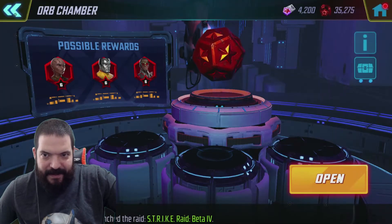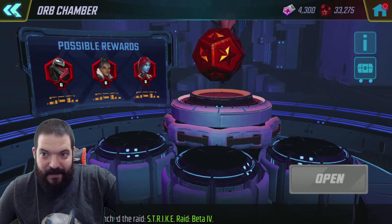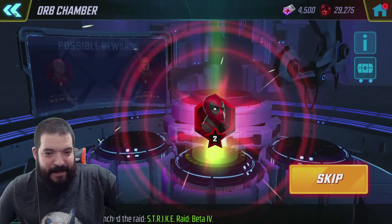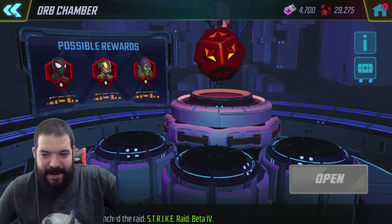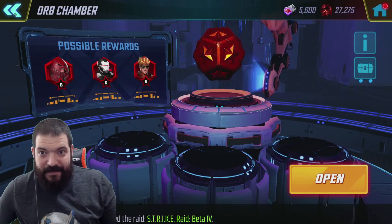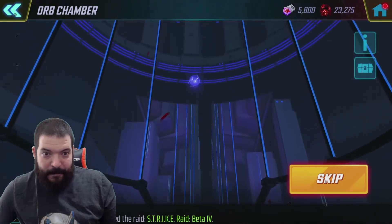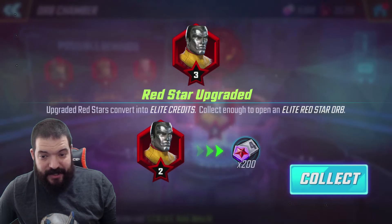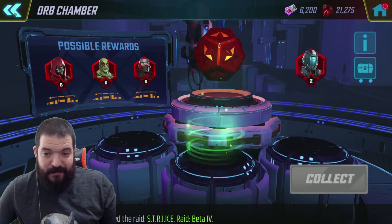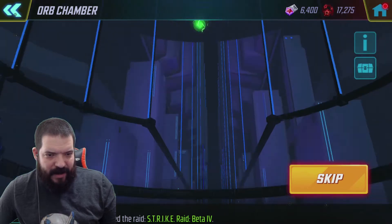Blue - it's Wasp, three stars - not good enough. I think we're definitely going to get a four-star pull out of this though the way this is going. One star - this is honestly like the worst RNG I've ever seen. People are sending me pictures of seven-star this, seven-star that. Two-star Deadpool, four-star Doctor Strange - I believe that. I've already got him four-star though. 5600 shards - we've definitely got a big orb to open at the end of this. Three-star Colossus - it's an upgrade!